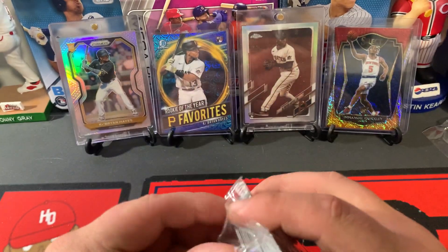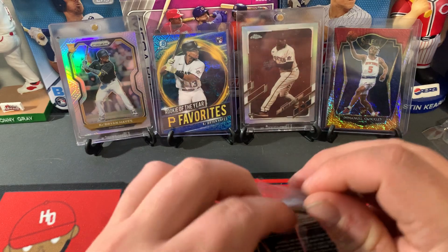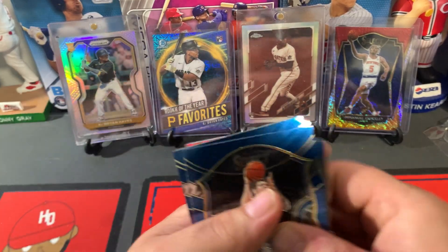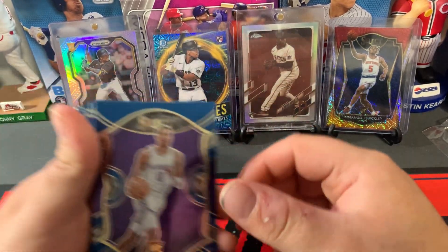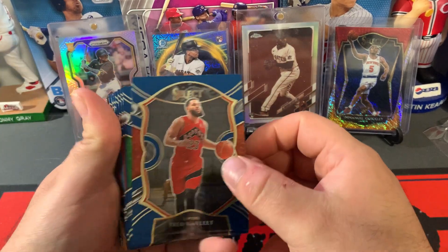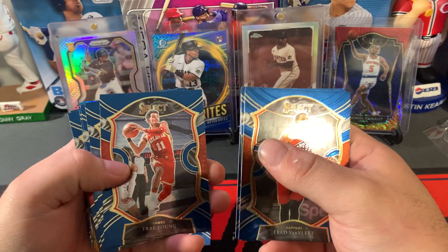Look at Luca on the front — it's a sign, guys. Luca on the front just means fires incoming. Luca, Halle Burton rookie card right there. Not bad. Fred Van Fleet, Peyton Pritchard, Draymond Green, Trey Young.